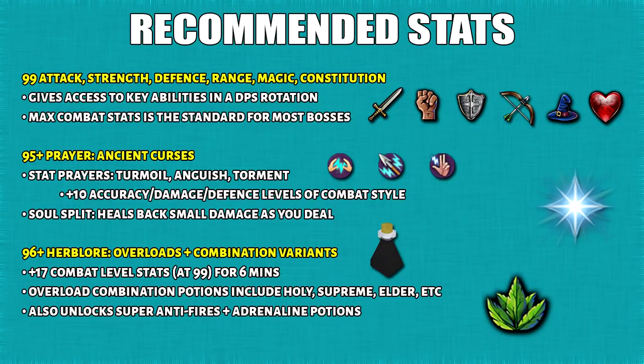Section number 4: recommended stats. I know a lot of these stats seem pretty high but trust me, it is well worth it. You want to have 99 combat stats because this means you can access every ability as demonstrated in my Ability Rotation Guide. Nowadays it seems like max combat is the standard for Jagex on how they balance each boss. After this, you want to get at least 95 prayer which is for the Ancient Curses. Turmoil will increase the damage, accuracy, and defense for the particular combat style, and soulsplit will heal the amount of damage as you deal.